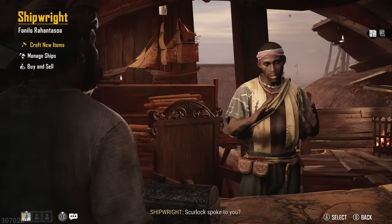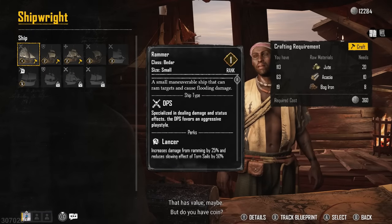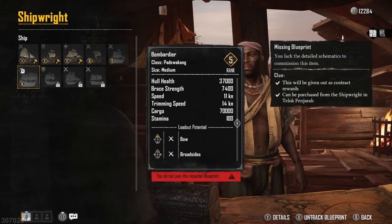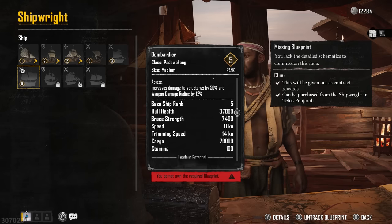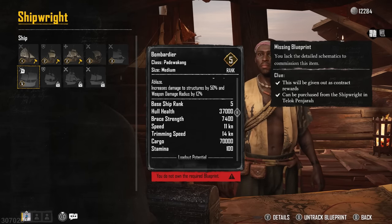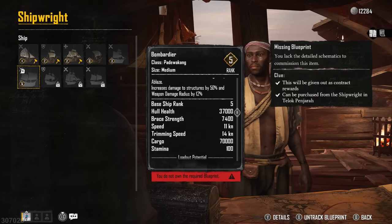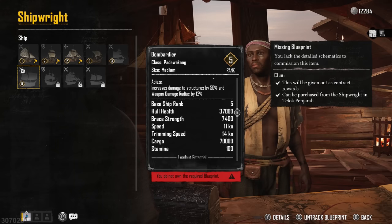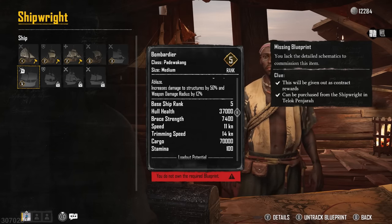The one I'm working towards at the moment — if we have a look at crafting new items — I'm currently working on the Bombardier, because this is an absolute beast. You've got 37,000 health, 70,000 cargo, and it's even faster than the Bada with a speed of 11 knots and trimming goes up to 14. But the Dao is a basic starting ship; you want to get out of it as quick as you possibly can.